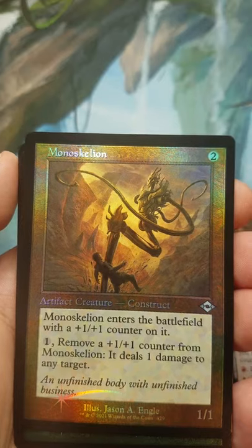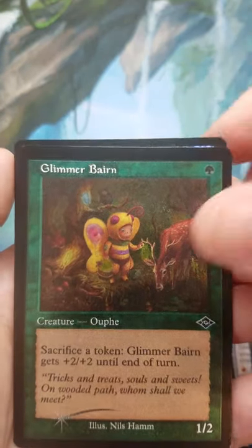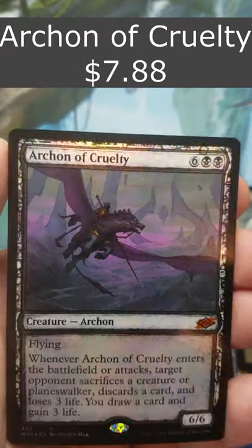Aeromoeba Old Border Foil, have a Monoskelion Old Border Foil, also have a Glimmer Baron Old Border Etched with a Resurgent Belief Old Border Etched, followed up with Archon of Cruelty Foil Sketch it looks like, and a Treasure Token with a Thopter Token on the back.